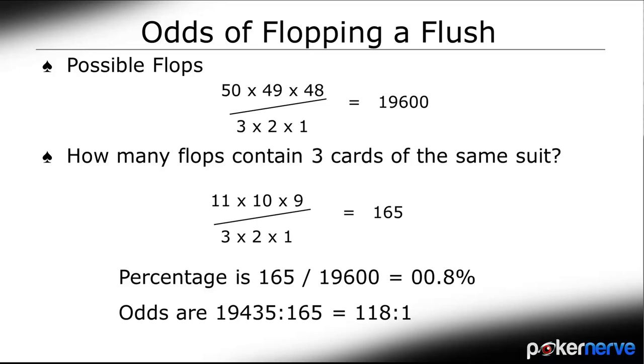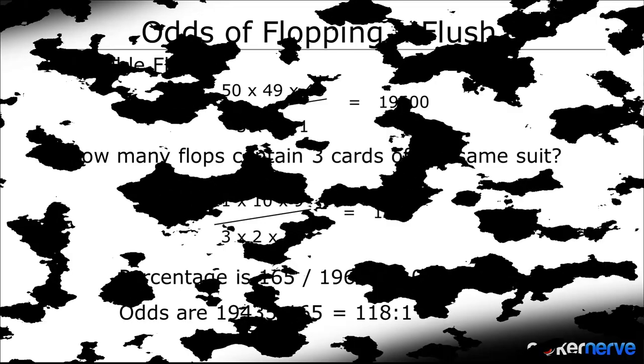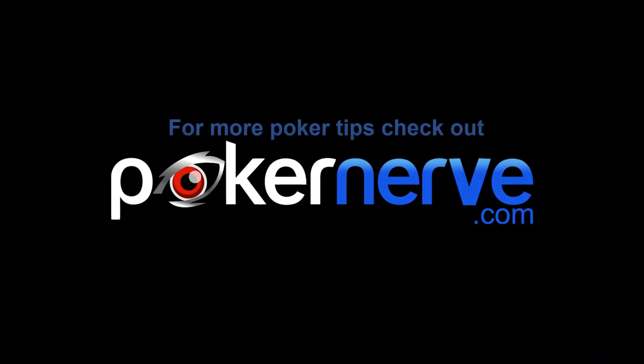Obviously you won't be calculating combinations at the table, but by even just having a feel for the maths, it can help you make more informed decisions. Combinations can not only help us determine the likelihood of a player holding certain types of hands, but also use that to assess the most profitable course of action.